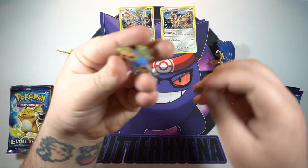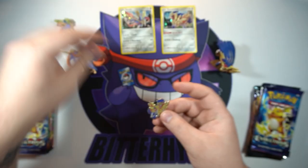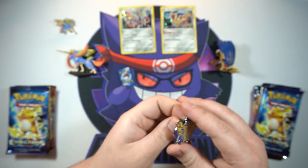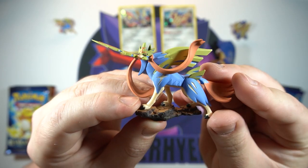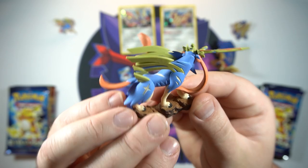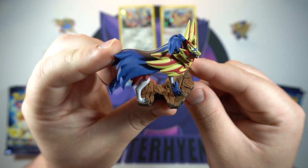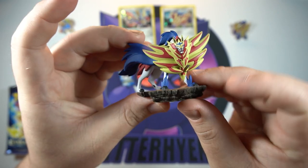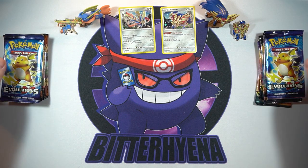Next up we'll take a look at the pins. We got the Zacian one — very cool, nothing too crazy, just like the normal pins you would get in a collection box. Zamazenta seems to be a little bit bigger, of course with that big old shield. Either way very nice. And these figures are my favorite part — I love the figures you get in these boxes. There is Zacian, very very nice detail. Look at that detail on that rock. And here is Zamazenta's — once again very nice detail. I love these. That's why these boxes tend to be a little bit more expensive.